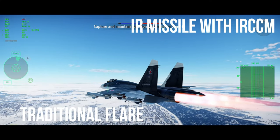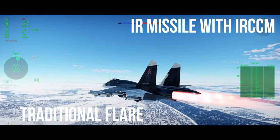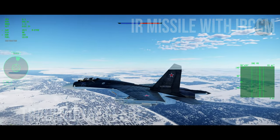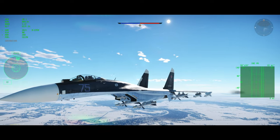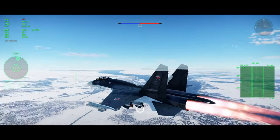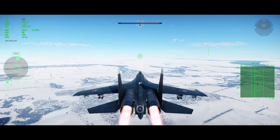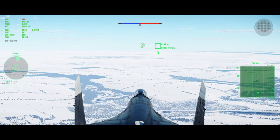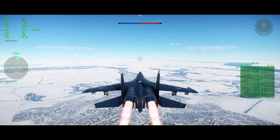Today we'll be demonstrating the first method, which is turn your engine off, flare, and make sure your flares are spaced. This traditionally works with the older missiles like the R-60s and the AIM-9L. With the AIM-9M, since it has IRCCM, it could kind of negate this, but we're going to try it with the 9M anyway just to demonstrate how well it works.